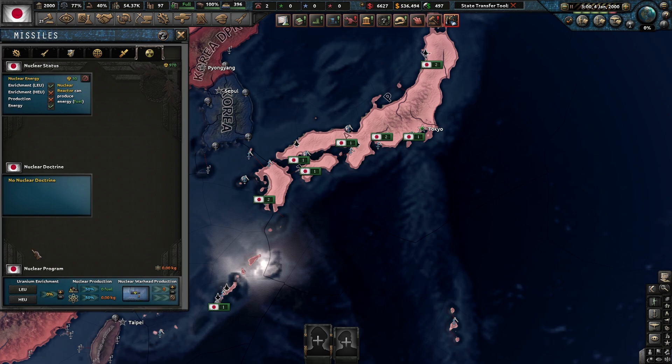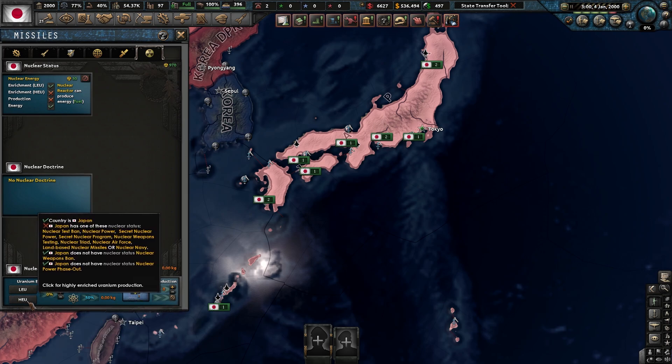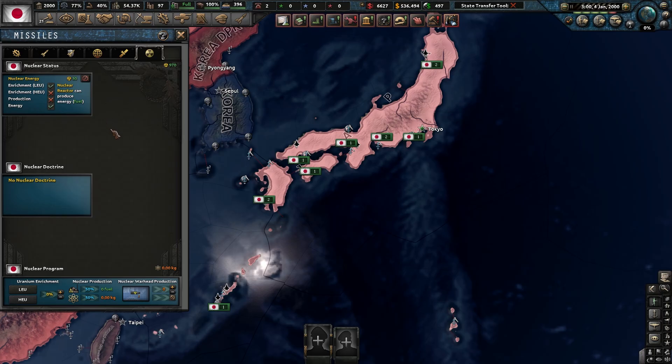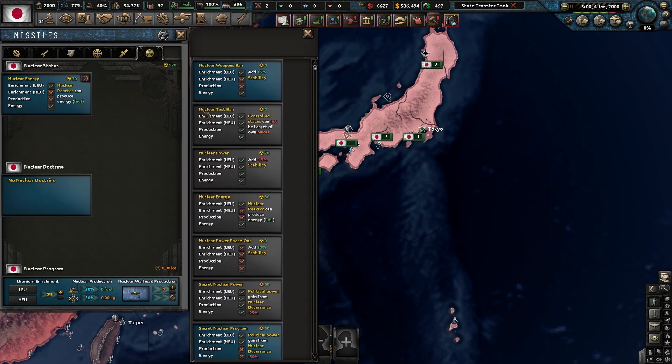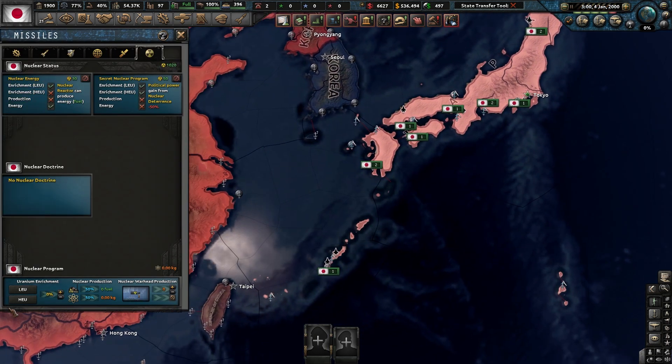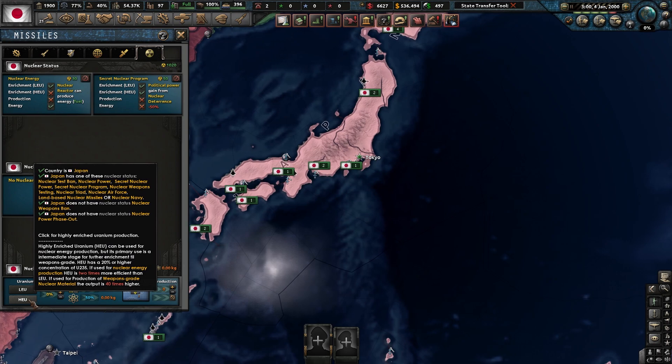You're now presented with this menu. You're going to need to produce HEU technology or nuclear material, but unfortunately you can't yet. Under here, click nuclear energy and scroll down to secret nuclear program. This is going to allow you to now select HEU.